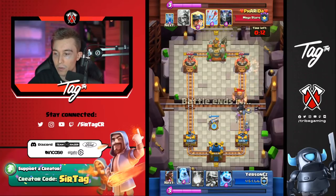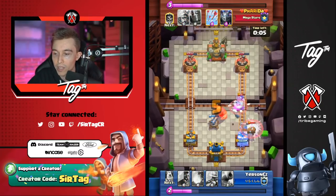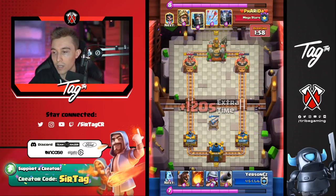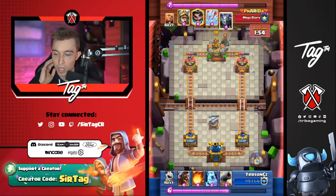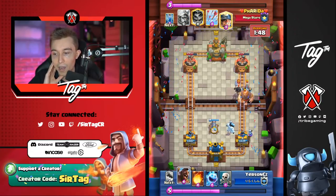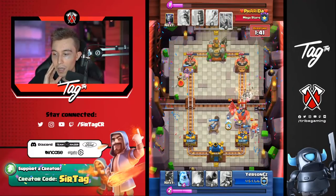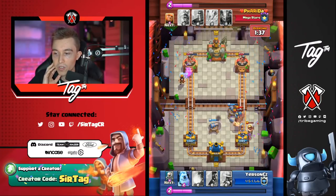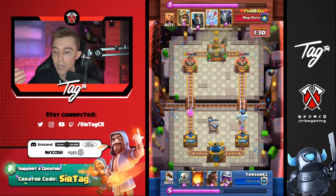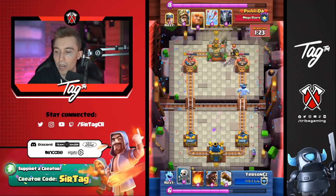Maybe he's going to start staying in the right-hand side — we'll see. He cycles a couple of musketeers because the best answer to the miner is to cycle. He goes in for a hog rider on the right-hand side just to pull back his opponent's units. His opponent has more damage in the left-hand lane, so that's why he's continuing to go in on the right — he doesn't want his opponent to counter-push in the side where he already has more damage. That's the reason he stayed in that lane for so long.